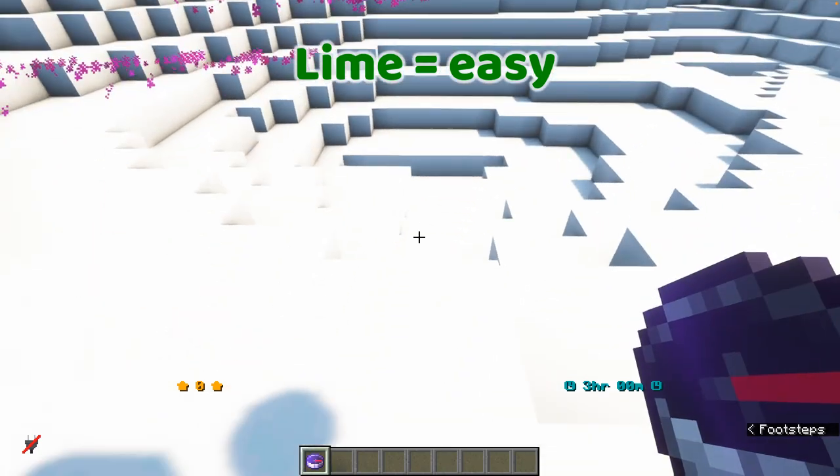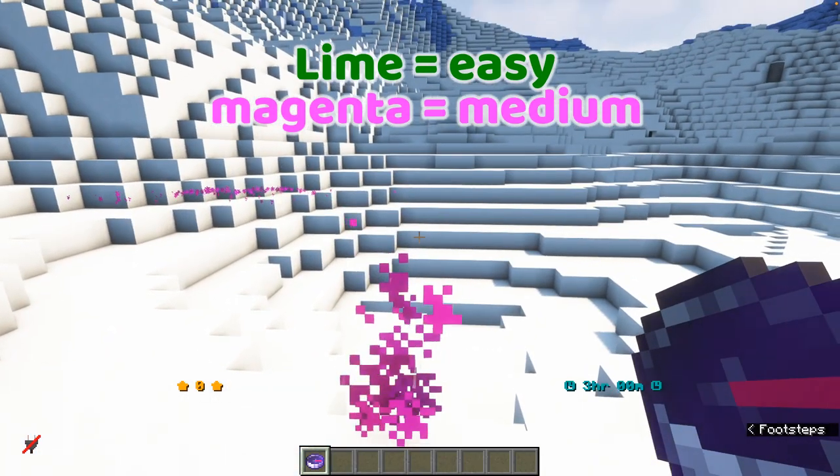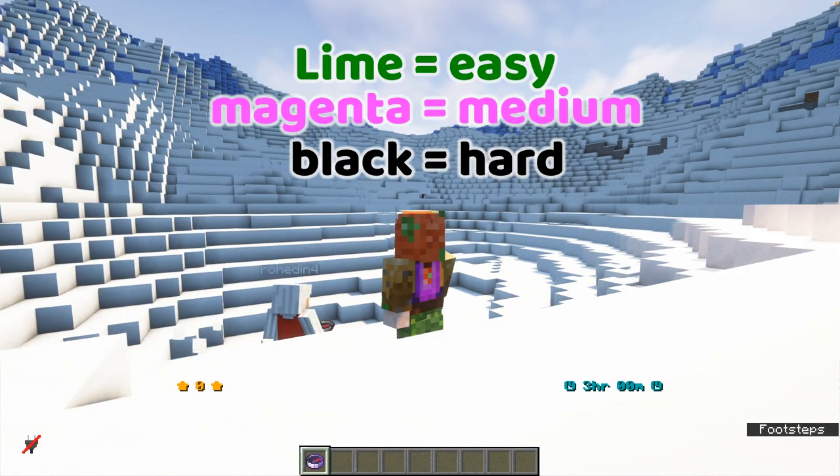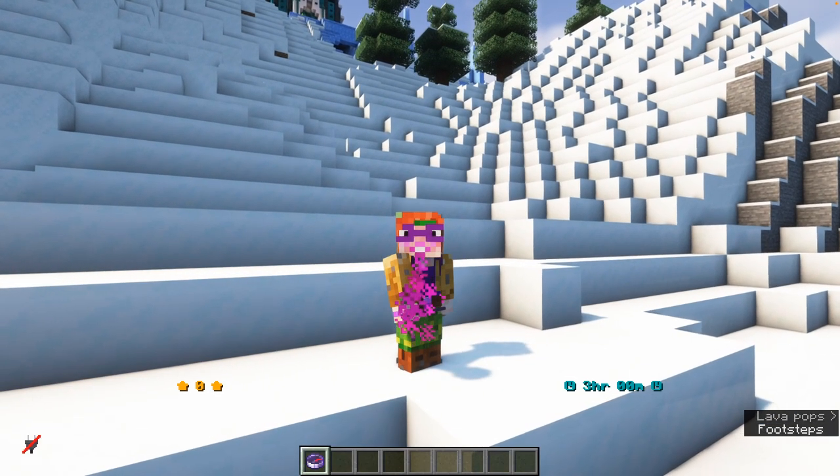Lime particles mean easy beacons, magenta ones mean medium, and black ones — hard level. The compass needle points you to the next checkpoint.